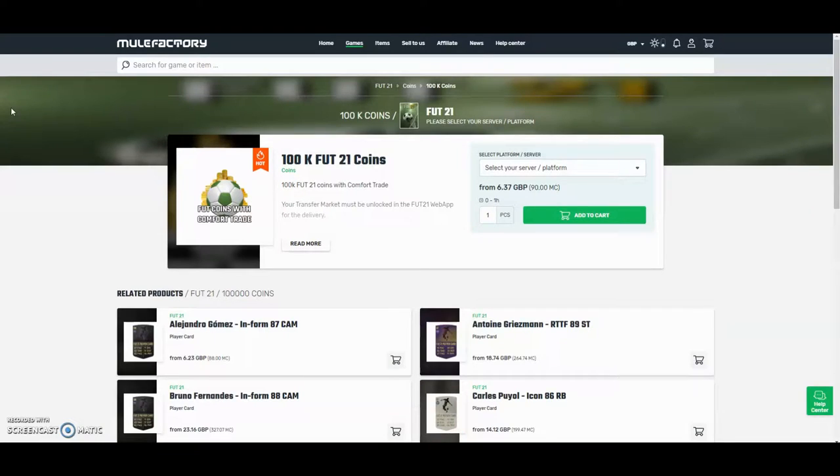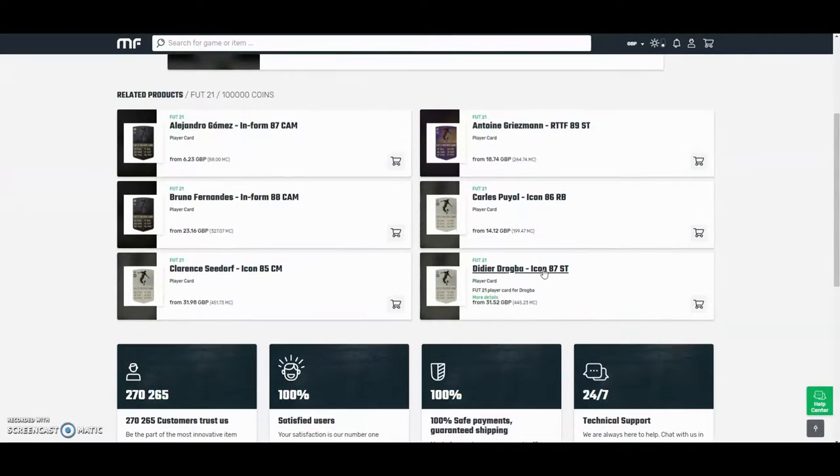For the cheapest and safest coins on the whole internet, check out MuleFactory.com and use the code Owenfever at checkout for a discount. They have 100% safe comfort trade and they also do lots of different deals with coins and different players. Check them out — there's a link in the description.